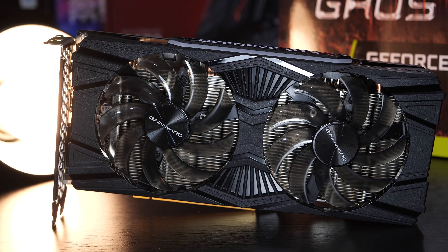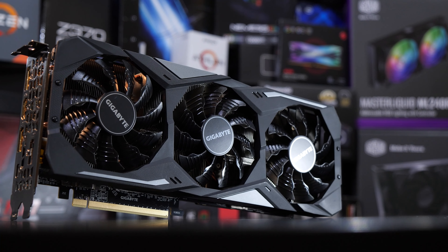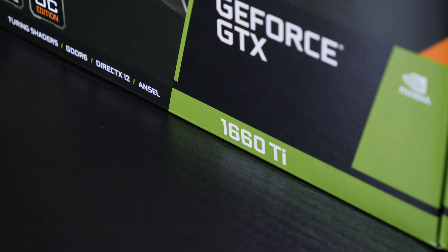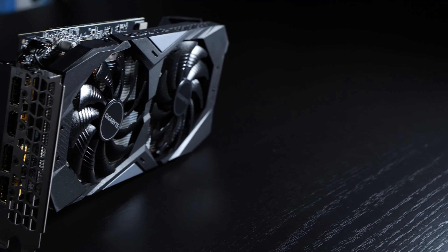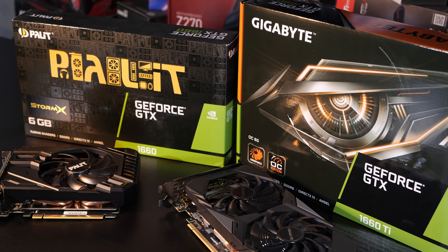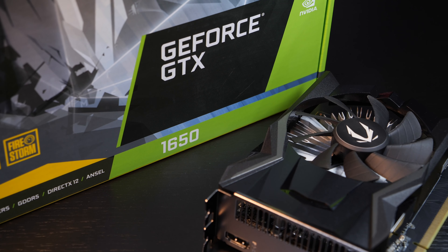At first there was the RTX 20 series, based on Turing, with ray tracing support at hardware level. Then came the GTX 16 series, equipped without those ray tracing components, also based on Turing. What has belonged to the 16 series up until now were the GTX 1660, 1660 Ti, and 1650.